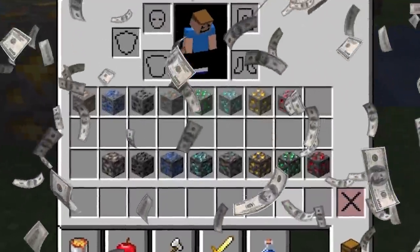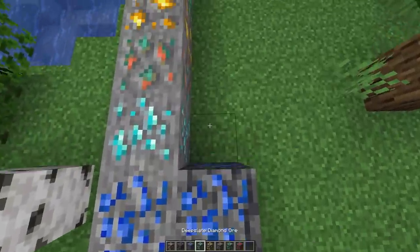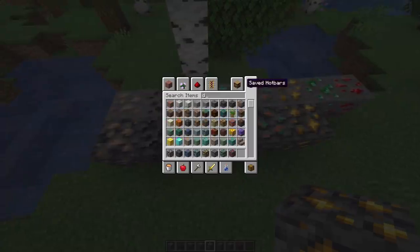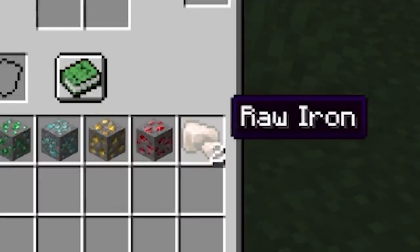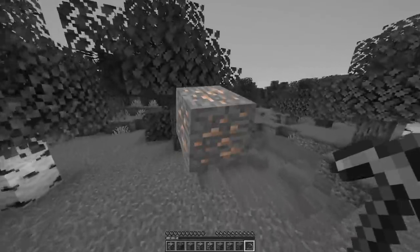But you haven't seen nothing yet — wait till we get to this stuff. Look at this, what is this? This is called deep slate. There's a deep slate variant for every ore block as you can see, and I believe the only difference is that it's just a little bit harder to mine. It is slightly slower, and you actually get raw iron now instead of iron ore.